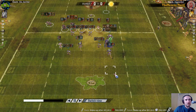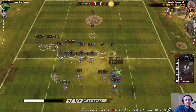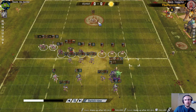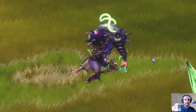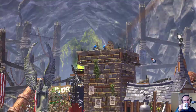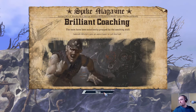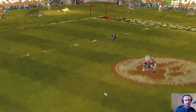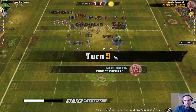I would have liked to set up wider to stop the werewolves working for space on the flanks, but we're down to nine players. The Necromantics have ten. So outnumbered. Extra reroll might be useful - puts me up to five for the half. Kick not caught.